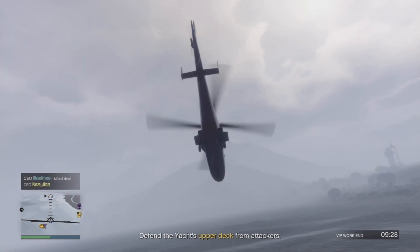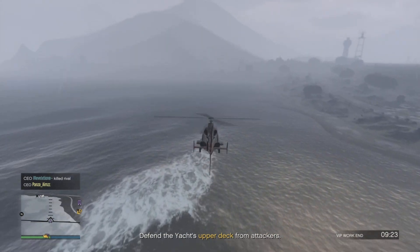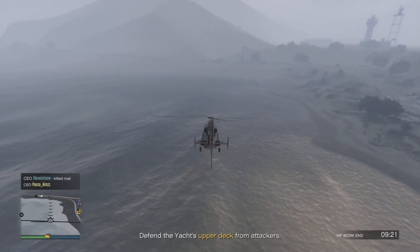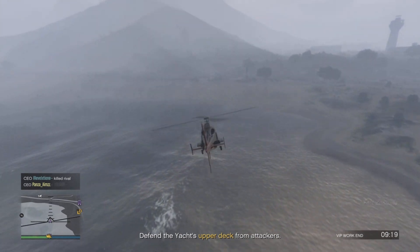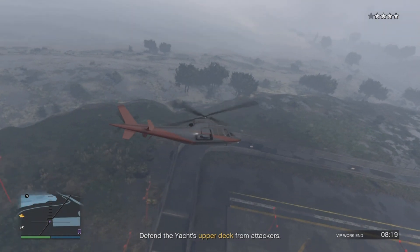We're going to fly towards the military base. If you have a hangar based in the military base you will not be able to do this, so make sure you relocate your hangar to another location. Fly above the military base to trigger wanted stars.